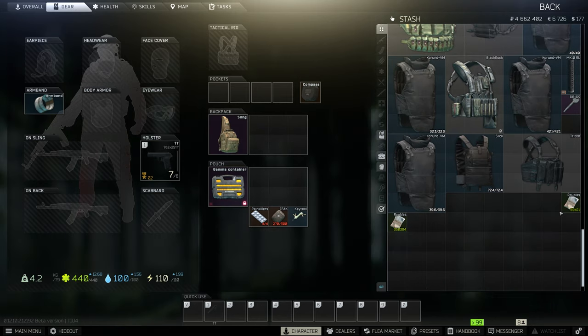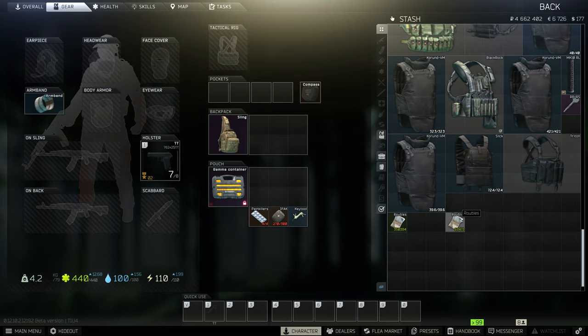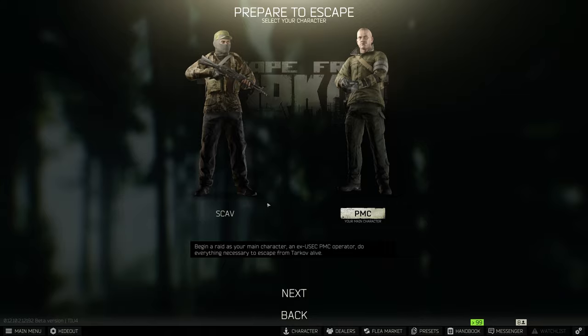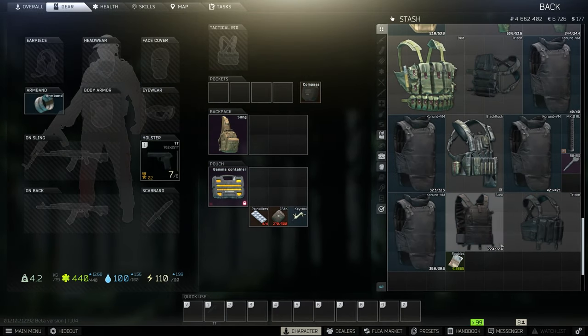After I've sold absolutely everything from that raid on the flea market, it came out to be 350,394 rubles. We take that and combine it with the 69,000 we got earlier — remember I didn't sell the key or it would have been 150,000 — but we combine this in under 25 minutes, probably less if you take out the time waiting for the raid to commence. We've made over 419,000 rubles, and that y'all is the way — 419,000 rubles in under 20 minutes. In under 3 raids you could make around 1.2 million rubles if you just kept on going.